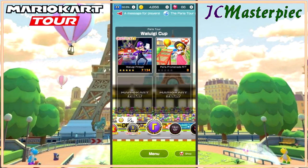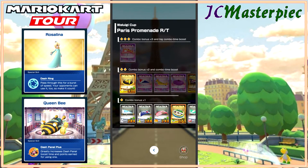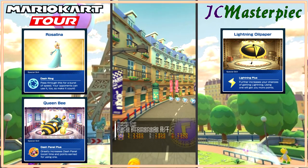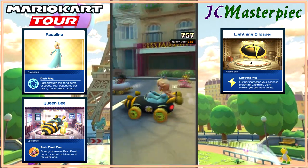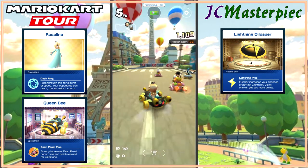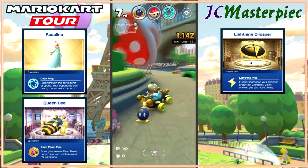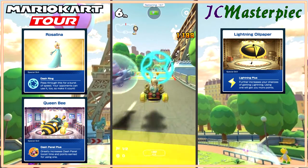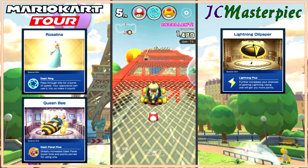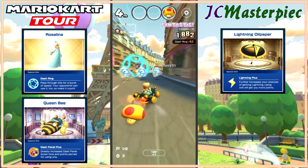Next race will be Paris Promenade Reverse T. We'll start out with Rosalina and go with the Queen Bee and the Lightning Oil Paper. Off we go — fifth place so far. Come around the curve, get the items. I went the wrong way. Used my special items — that's two of those special starfish in a row.